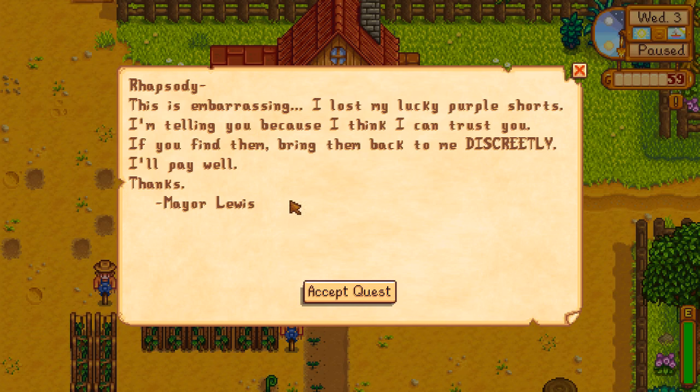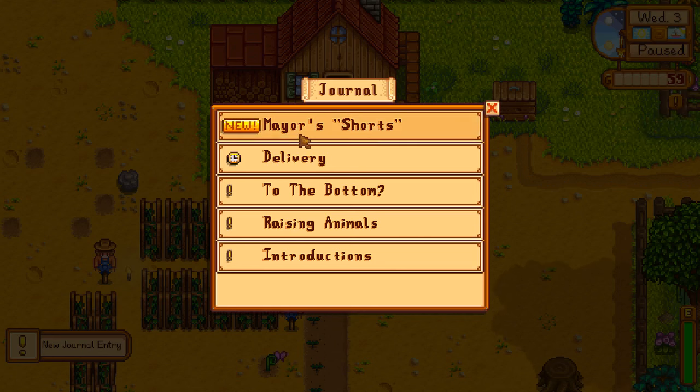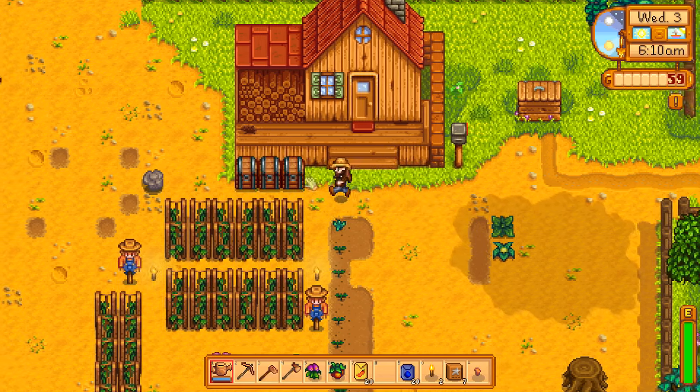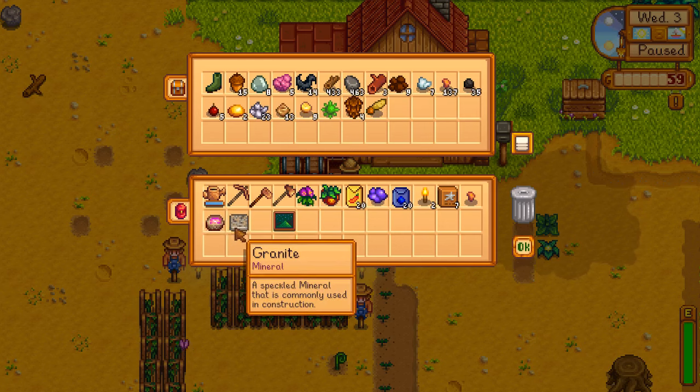Dear Rhapsody, this is embarrassing but I lost my lucky purple shorts. I'm telling you now because I trust you — if you can find them, bring them back to me discreetly. I'll pay well. Thanks, Mayor Lewis. Mayor Lewis, those are definitely not shorts. What you're telling me when you say 'discreetly' is that these are some kind of a sexual tool for you — I'm thinking you're wearing women's underwear, some kind of lingerie thing. It's okay, I don't judge. Evelyn wants an amethyst which I'm still pretty sure I have. Yes — we have an amethyst. We'll put that in inventory so we can go find her and give it to her.